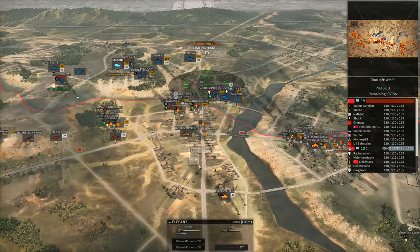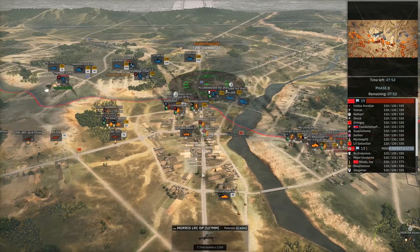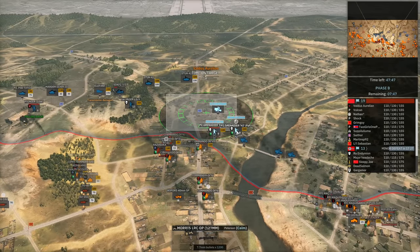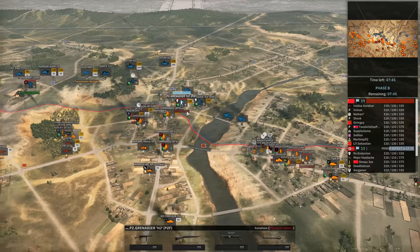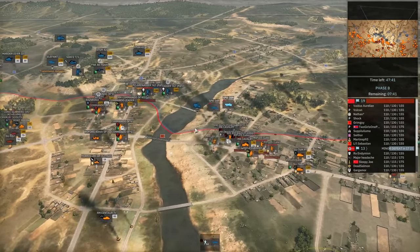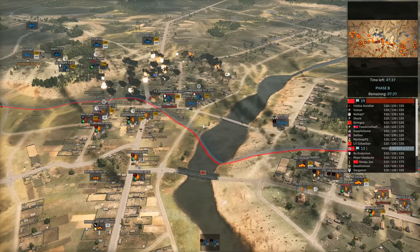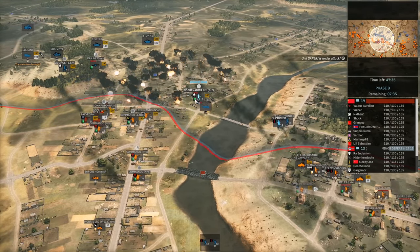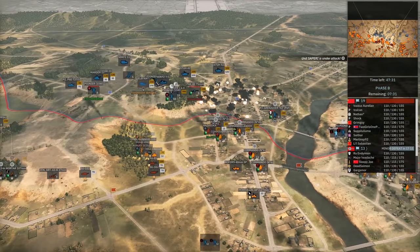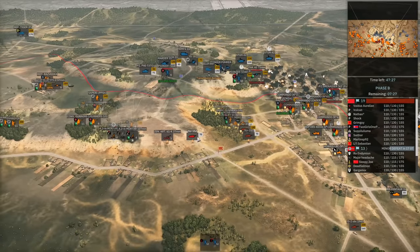Valdus has now invested in his 127mm off-map strike. You only get one of these as the first SSP, but it's extremely strong — in this case hitting a lot of infantry waiting ahead. A lot of the transports did manage to sneak through before it landed, which was lucky for them, because otherwise they would have been killed off just like the Panzergrenaders. That artillery strike hit very hard indeed.